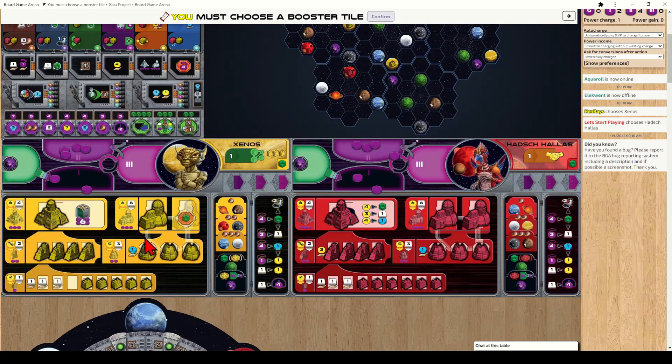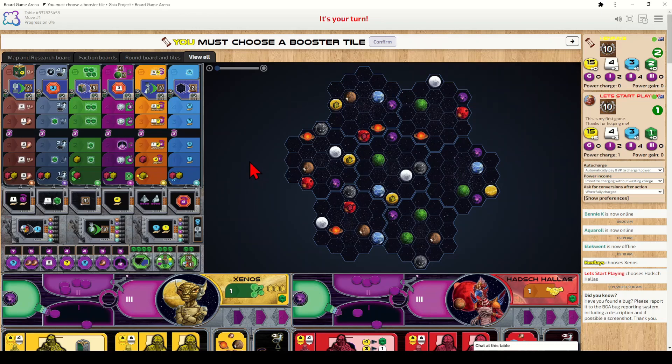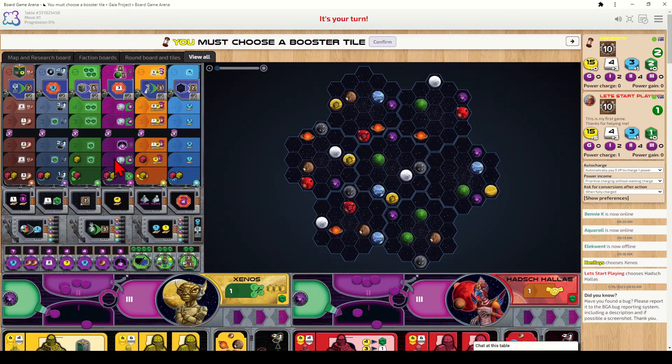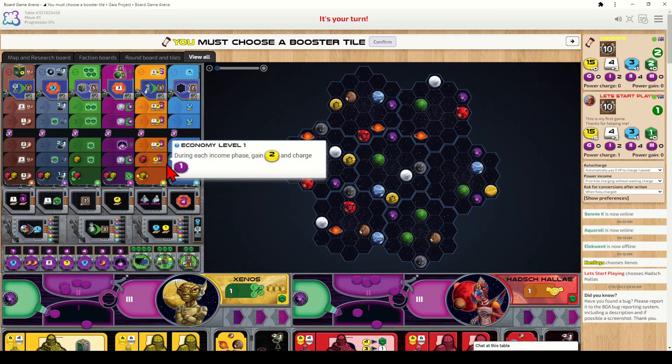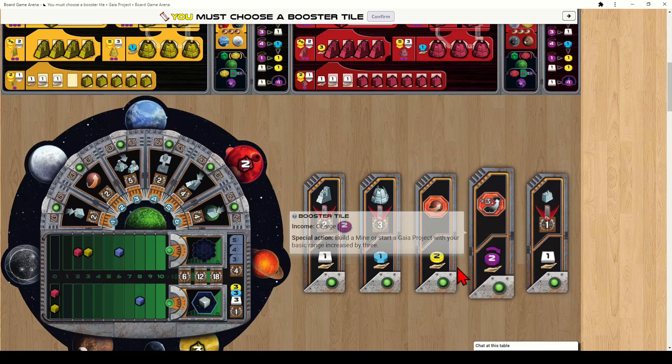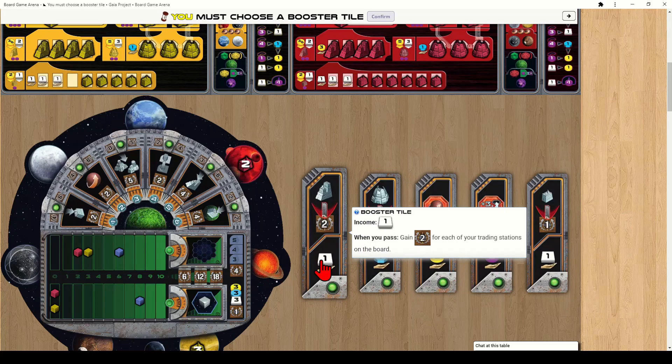Alternatively you can upgrade a trading station into a research lab, and research labs can be upgraded into academies, each unlocking a different income or ability. The first phase of each round is the income phase, where players earn income for all the hand symbols on their board, technologies, and booster tiles. I would gain three mines and one research. I also check the board for technology bonuses — the red player gains two coins and one power from a technology position.